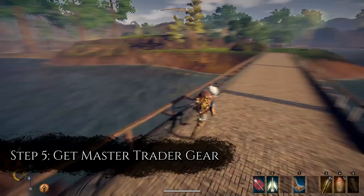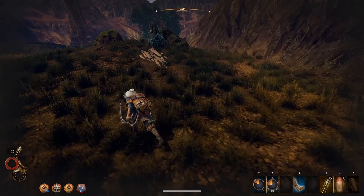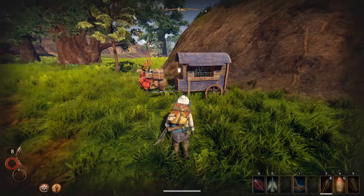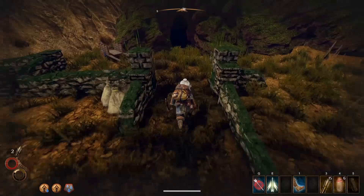Step 5: Wandering the woods to find the Master Trader gear. You're trying to find the Master Trader garb and boots — these will buff your movement speed even more and make your stamina drain more slowly. You can find the garb in chests, hollowed logs and other loot containers in the Enmerkar Forest. The Caravaneer sometimes sells parts of the Master Trader set, but only when out in the large world space areas.